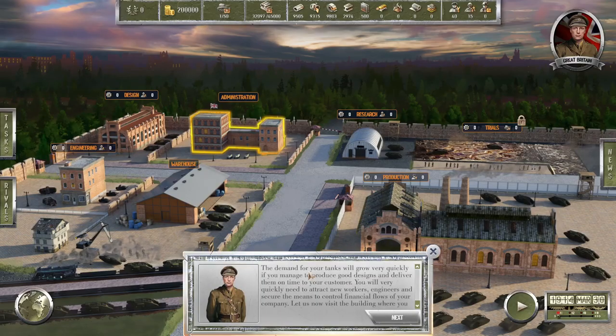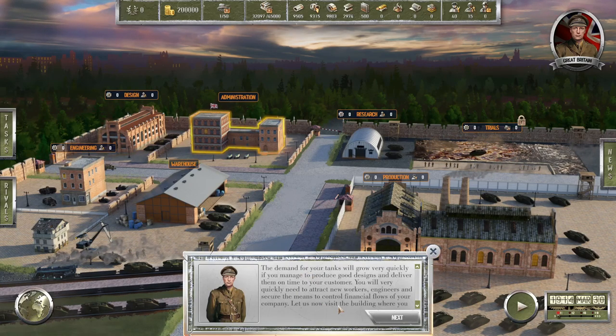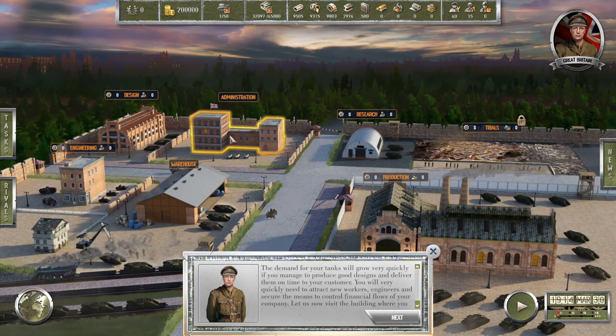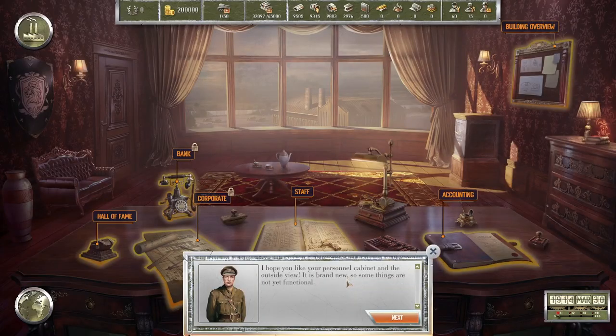The demand for your tanks will grow very quickly if you manage to produce good designs and deliver on time to your customers. You'll very quickly need to attract new workers, engineers, and secure the means to control financial flows of your company. Let us now visit the building where you can manage these processes — I hope you like your personal cabinet and the outside view.